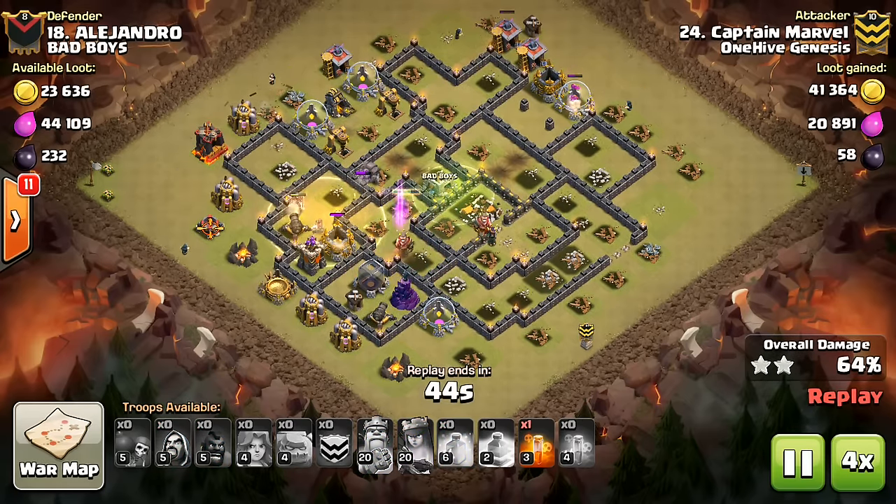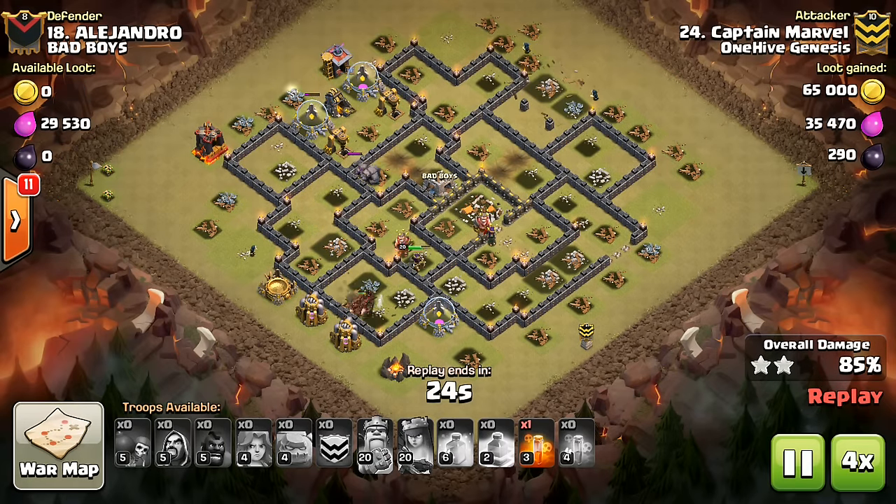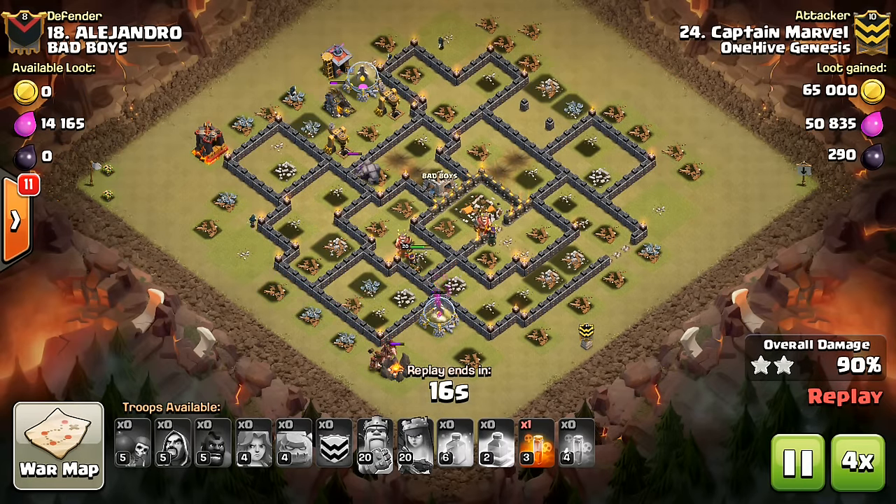If there's a wizard tower whose range extends just beyond the wall, drop a hog to make sure the wizard tower aggros onto it, then drop the wallbreakers. And remember, always bring a test wallbreaker.